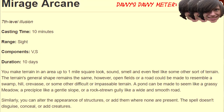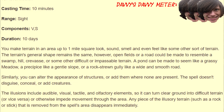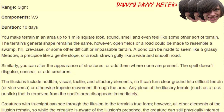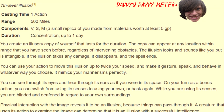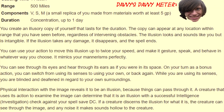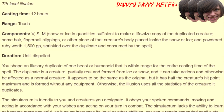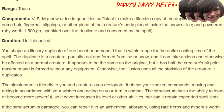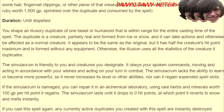Seventh level! Mirage Arcane: the illusion is real, and the range is a mile — you can literally delete a villain's evil lair for 10 days. DM says no. Project Image: this is just a longer Mislead spell; you really won't need this, especially when you have Simulacrum. Simulacrum is like a prototype clone ability that has the same abilities as your target — so if your target, such as yourself, can cast Simulacrum, you can have it cast the spell again to create an army of frosty boys. Note that any sane DM will prohibit this.